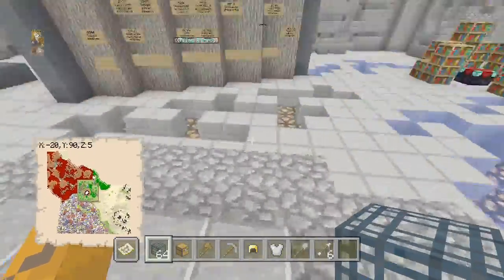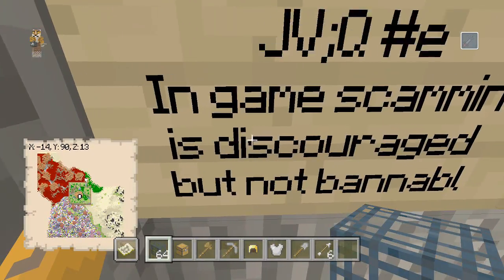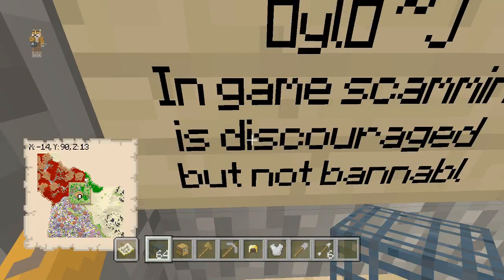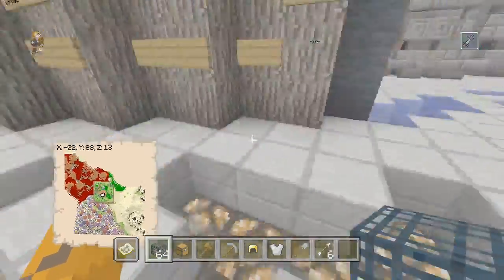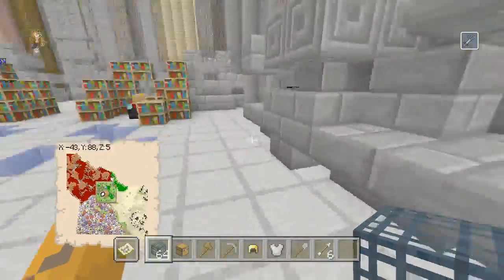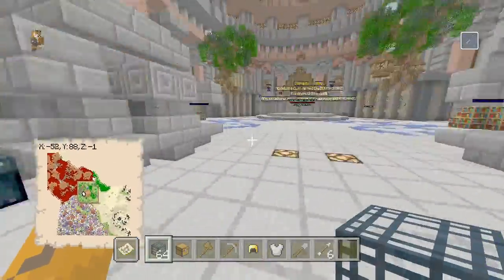He got this from a server. What's really cool about this map is the rules are already set up — like random things like in-game scamming. It's not banned, guys — it's discouraged, but it's not banned. So I can actually start scamming people on the server — great. I need to start a whole scamming Minecraft server — not with real money, obviously. Just scamming in-game.